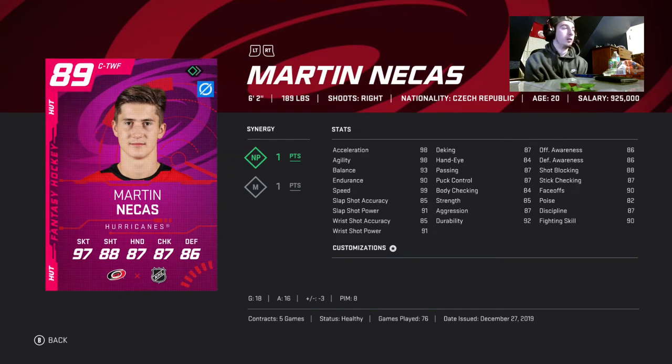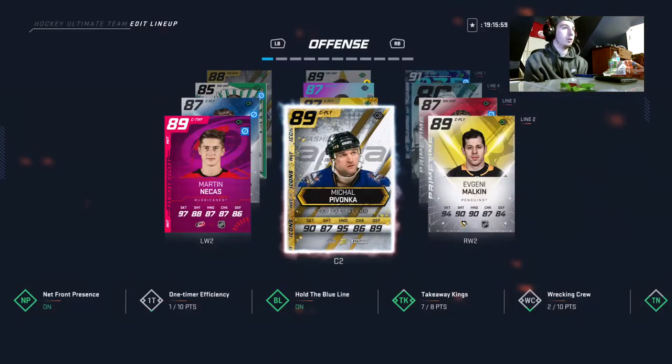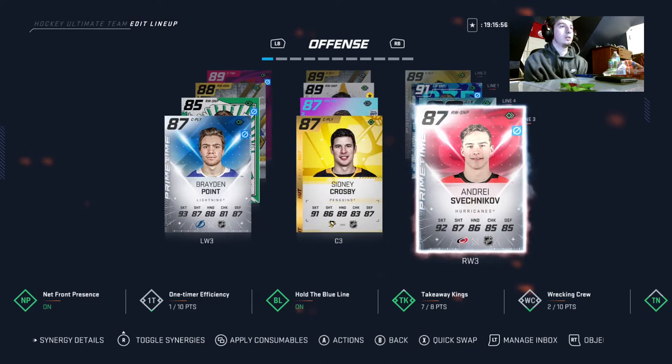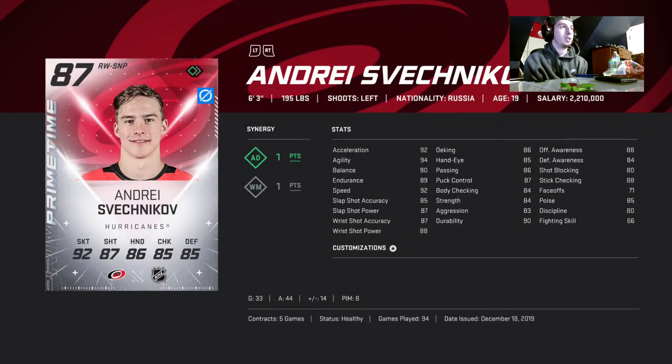Mark Nekas is basically free — I'm sure everyone has at least one fantasy card if they played back then, so that would be that card. Malkin was 109k. Andre Sebachnikov — the Michigan Man as I call him — he's up to 92, got 92 speed, six foot three, very very good on the puck with 33 goals and 44 assists in 94 games.